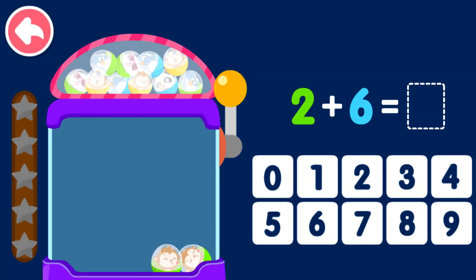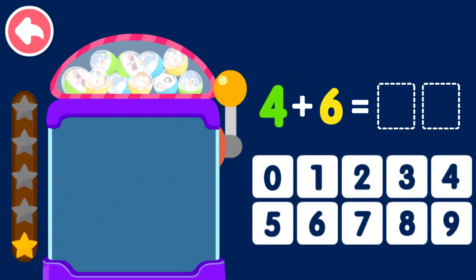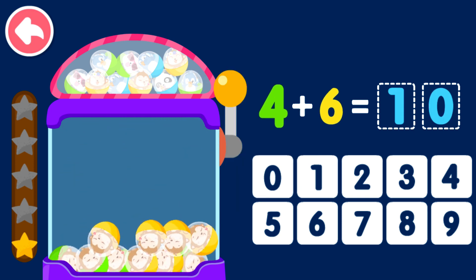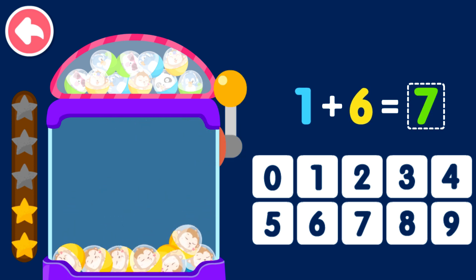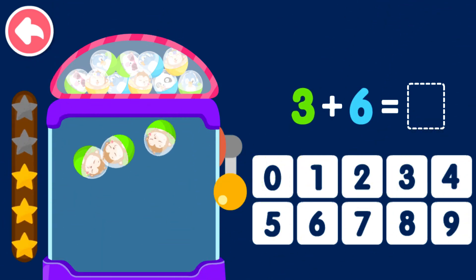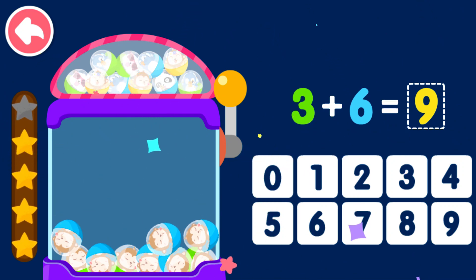Two plus six equals eight. Four plus six equals ten. One plus six equals seven. Three plus six equals nine.